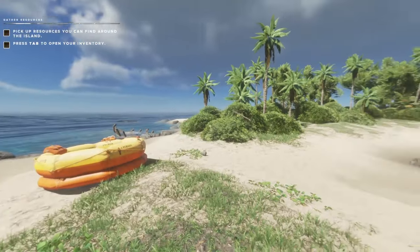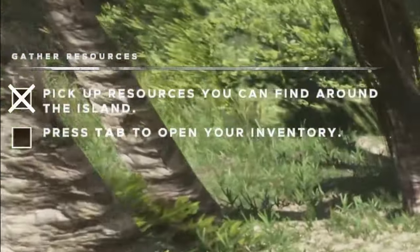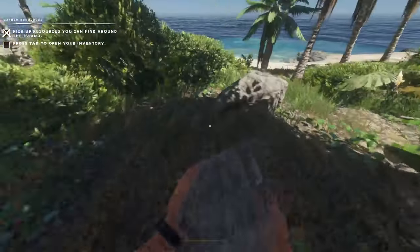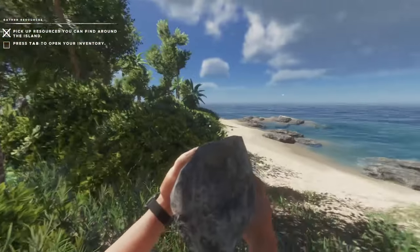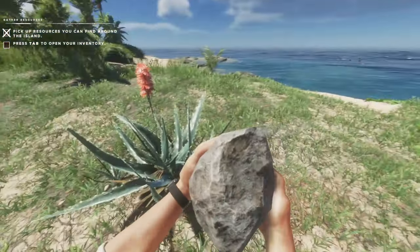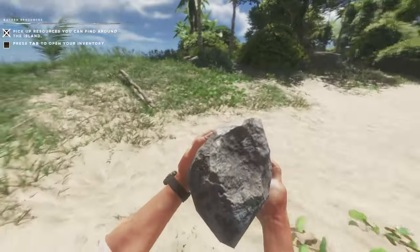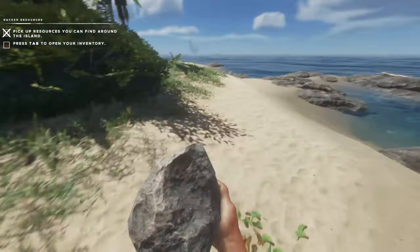Yeah, we're going to jump straight into it. From what I can see so far, the game just wants us to collect resources that are on the island. I'm going to grab as much wood and stone because in this situation, the worst thing you can do is panic. You're on an unknown island, let's just say somewhere in the Pacific. You have no idea where you are, no idea what's going on or how you're going to get out. The worst thing you can do is panic.